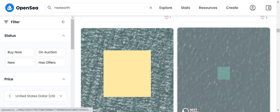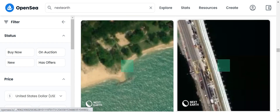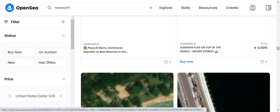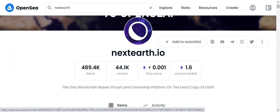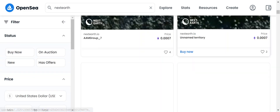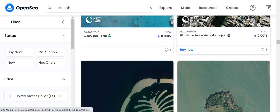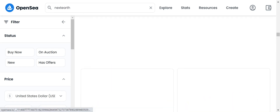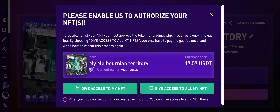Bear in mind that there are a lot of people who put their land up for sale, so yours won't necessarily be sold right away. However, there is an official Next Earth Telegram chat room where some people put their land up for advertisement and sale. You could choose to put your NFTs up for sale there as well — there may be prospective buyers in that regard.